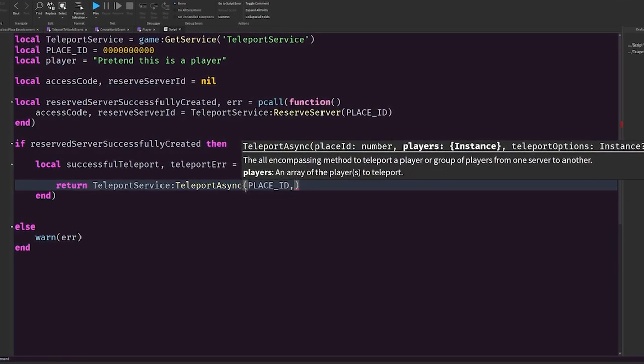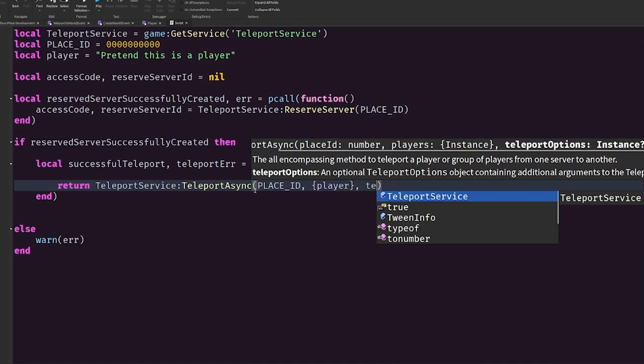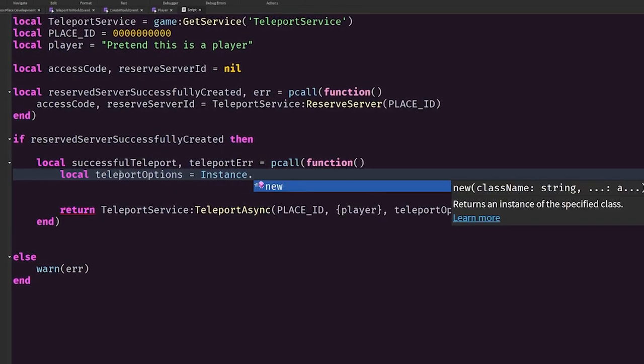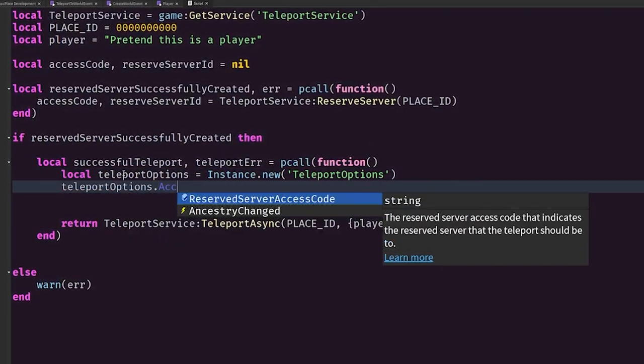Now that we have the reserve server ID and the access code, we can teleport the player to their world. I'm going to show you a basic implementation of this because if I try to show you the code that I'm working with, it may just confuse you. The way you want to implement this is you use TeleportAsync, and what you're going to pass through it is your place ID, a table of players, and something called TeleportOptions. Under TeleportOptions, you just want to pass the access code, and then you want to set your teleport data to the information that you want to send across to the server.